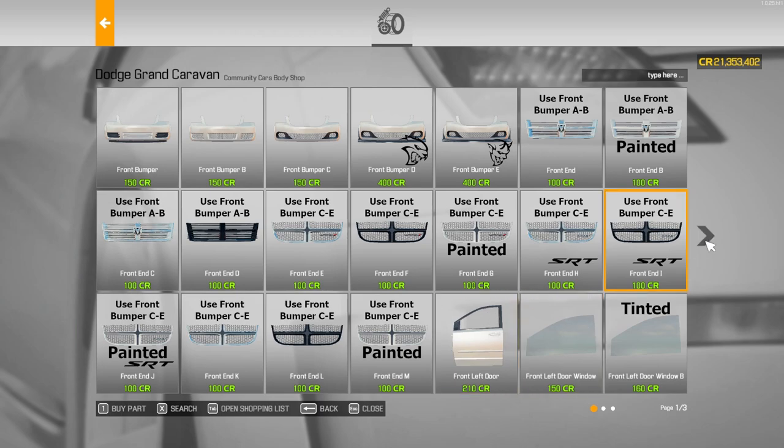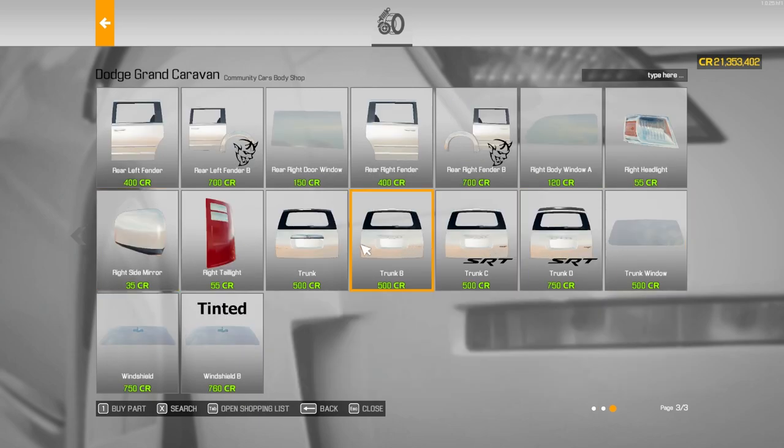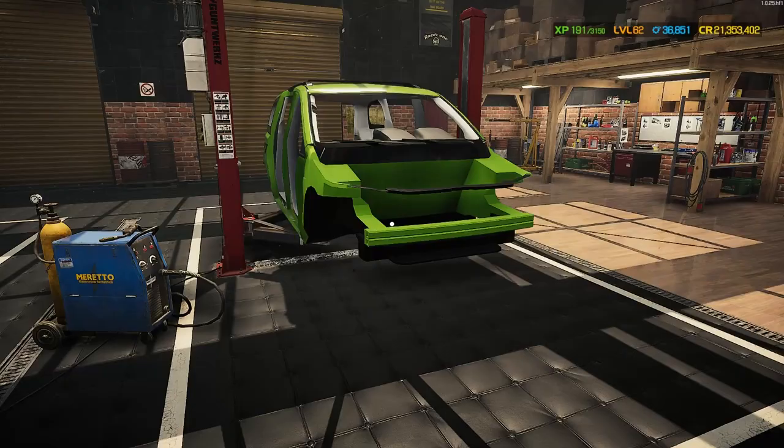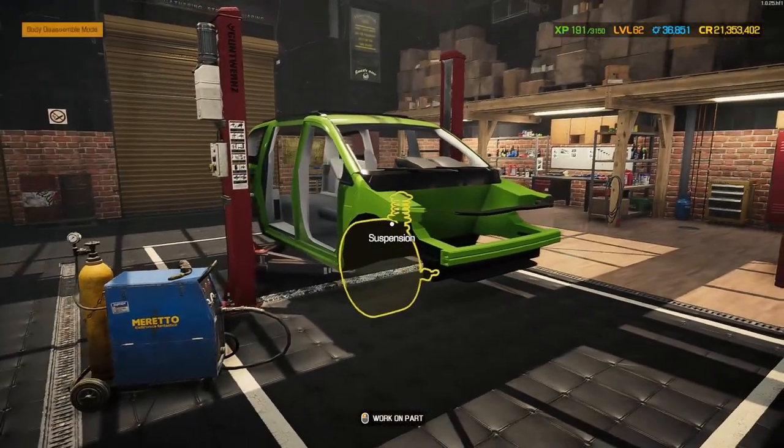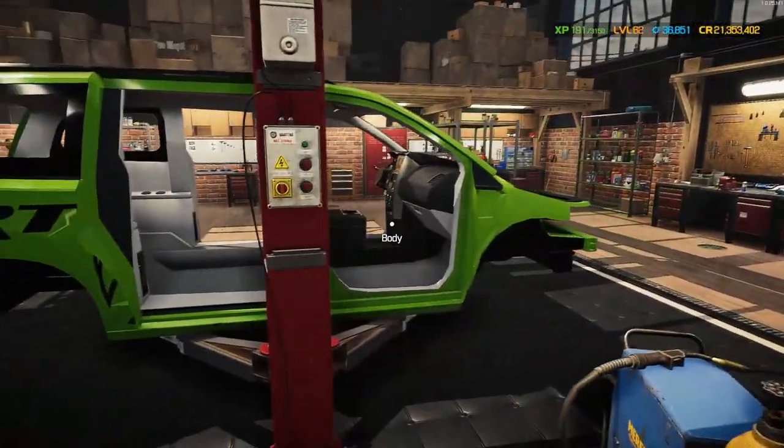Lots of different front bumper options, lots of different grill options - that's cool. Door windows, fenders - a few different choices there. Different hoods - a couple of options for them, that one looks pretty cool. Rear bumper, what else - a few trunk options. Different trunk options, some rear fenders, a couple of window options. I'm going to go and get some stuff prepared, swapped out, see what I like, and I'll be back in a few moments.